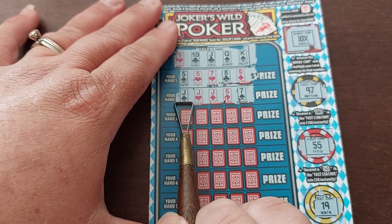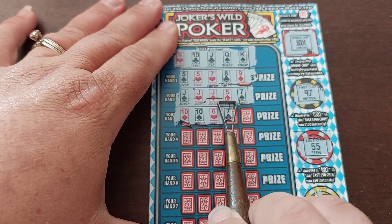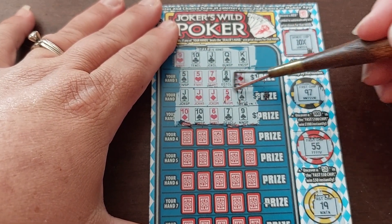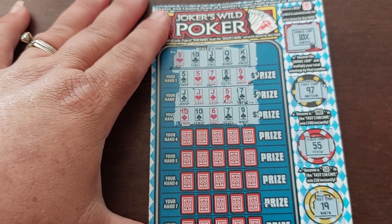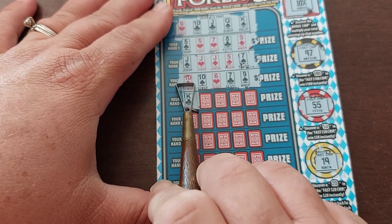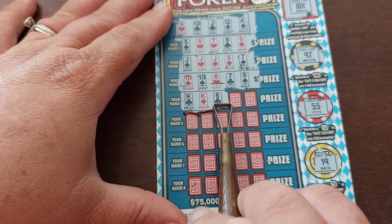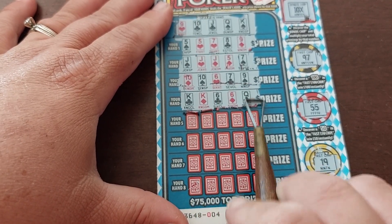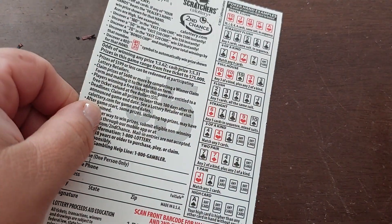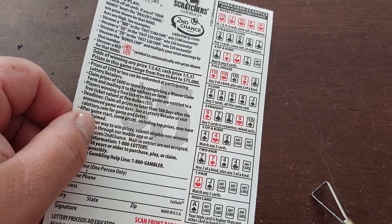It's bad when the dealer has a good hand. Now we have 10, 10, 6, 7, 9 — that's a single pair. That's not a great hand. A few more chances, let's go. I'm going to see something like 4 of a kind. 2 pair — what does 2 pair get us? 2 pair gets us nothing, it's worse than 3 of a kind. Bummer.